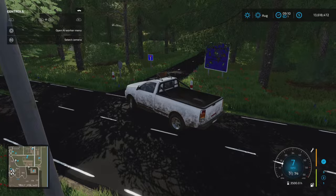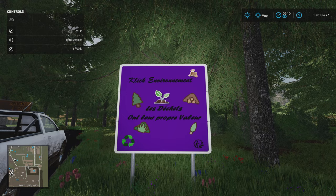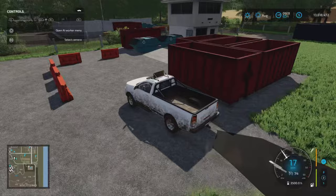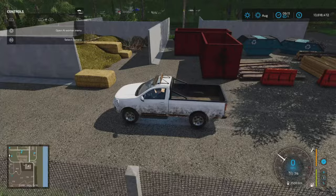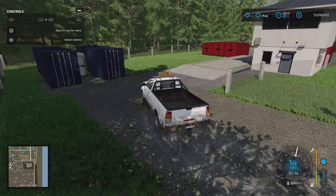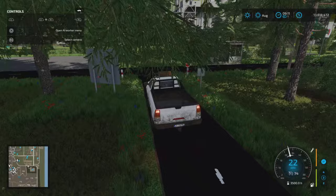Around the map at certain locations there are wheel loaders and forklifts - these are map vehicles, not ones you own, but you can utilize them. Some shadows are a little bit dark. Coming up on the left there's a sign for an environmental recycling center - 'Click Environment, waste has its own value' - where you can bring wood chips, straw, and similar items to sell.